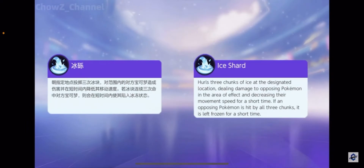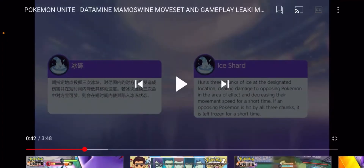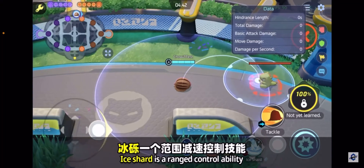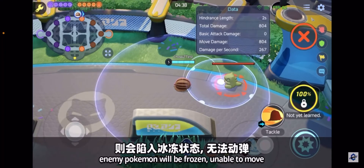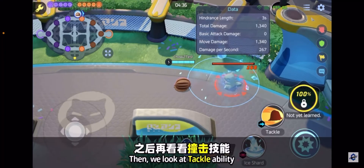Ice Shard hurls three chunks of ice at the designated location, dealing damage to opposing Pokemon in the area of effect and decreasing their movement speed for a short time. If an opposing Pokemon is hit by all three chunks, it's left frozen for a short time. The aiming looks a little like Bulbasaur's Seed Bomb, and if hit by all three chunks, the Pokemon is frozen and unable to move.